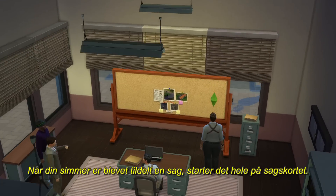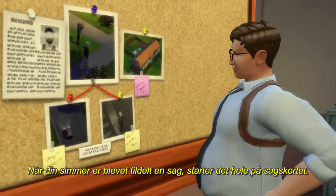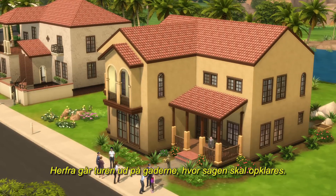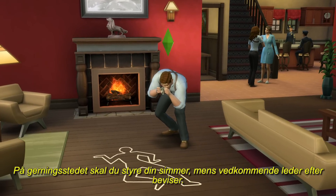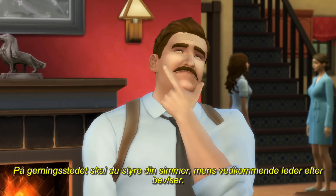Once your sim has been assigned a case, their work begins at the crime map. From there, they'll hit the streets and start working their case. At a crime scene, you'll control your sim as they hunt for evidence.